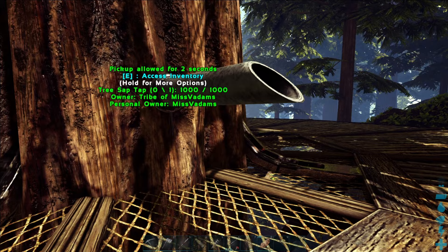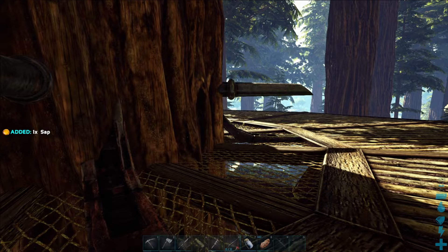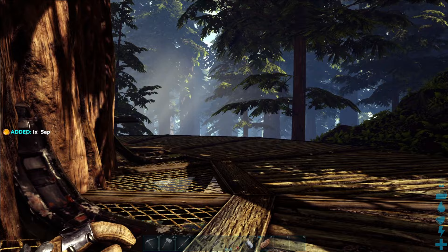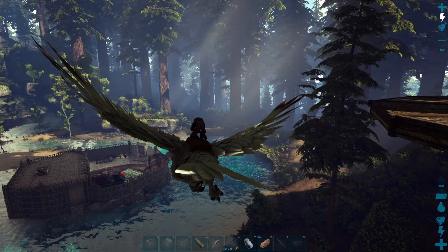We've only been gone about five minutes and in that time we already have one sap. Since we only need one piece of sap for this recipe that will do quite fine. We have one piece from each tap here, so yeah not long to wait at all for that. Let's take that back to base and craft our next kibble — the superior kibble.